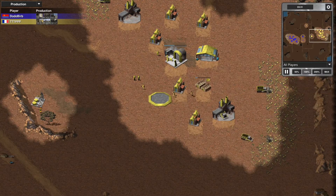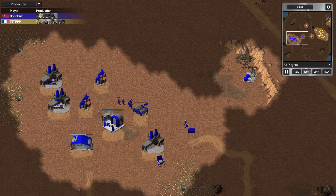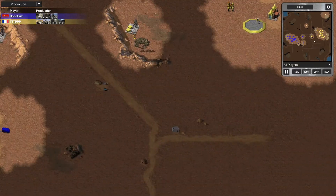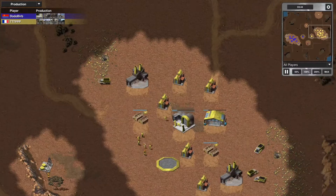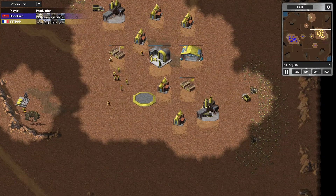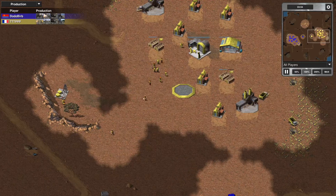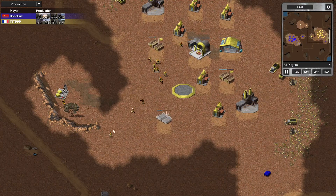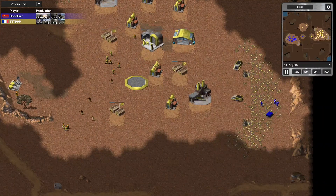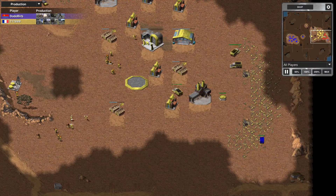Still not producing any armor at 3 minutes and 30 seconds. We've got an APC getting ready to drop off some rocket troopers — that's Dodo Bird's APC making its way to the other side of the map. He's going to try for an eco-snipe. Triple T has a pillbox in his pocket, and a Kongalion, leading with a rocket soldier — I don't agree with that. Pops a pillbox, Triple T, and chases off Dodo Bird's eco-snipe.